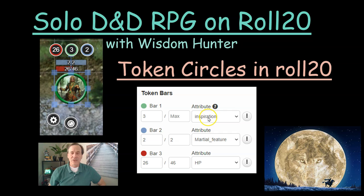In the green circle, I put Inspiration — which to me represents luck points. I did another video on luck points where there's a maximum of seven. I showed in that video how I change Inspiration to seven luck points using the Shaped Sheet in Roll20.